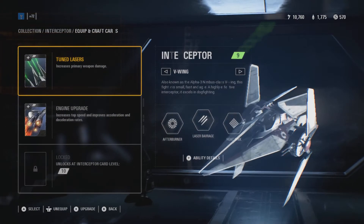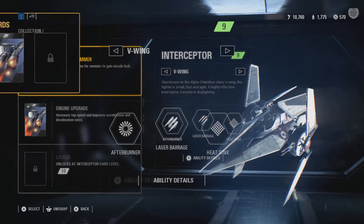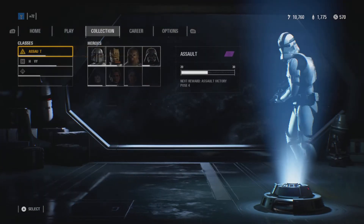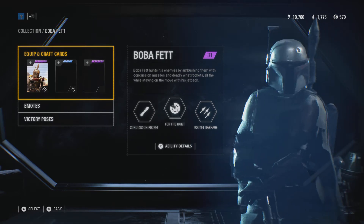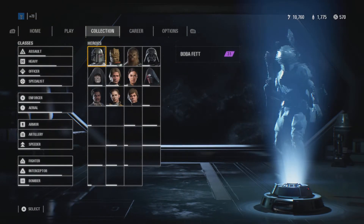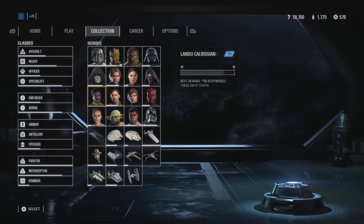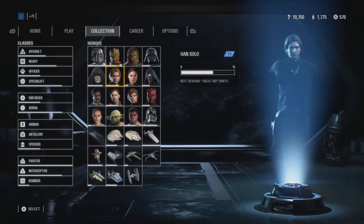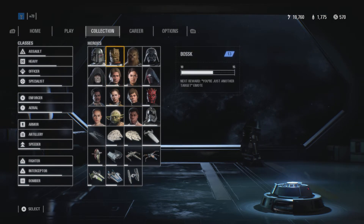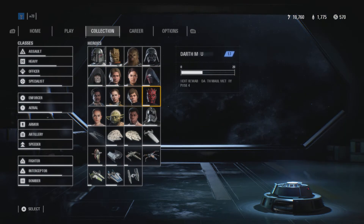I feel like I'm going to maybe use the Tactical Jammer, because that is level 4. I personally feel like the reward could have been a lot better. It should have given out more credits and more crafting parts. It's different for everybody - I don't think everybody gets the same things in each crate - but I definitely feel like you should probably get a lot more.